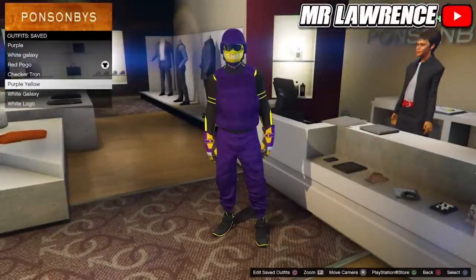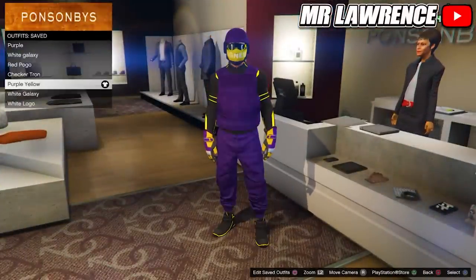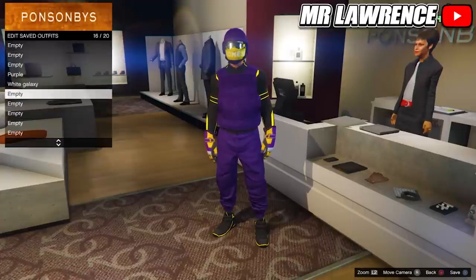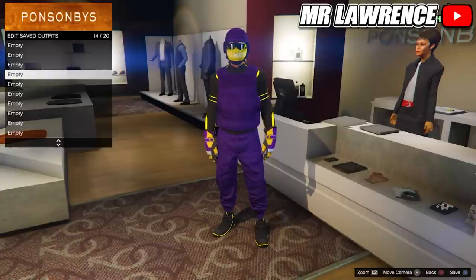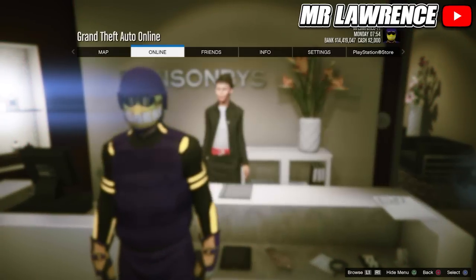First I will show you all how to get a fully checkerboard modded outfit. This glitch will delete all your saved outfits, so equip one outfit that you want to keep, then delete all your saved outfits. Now open your pause menu, go to online and swap character.